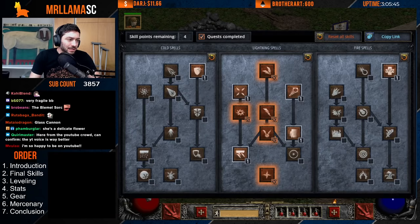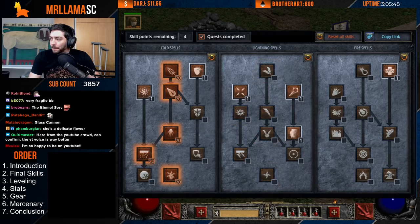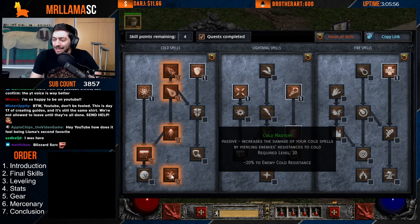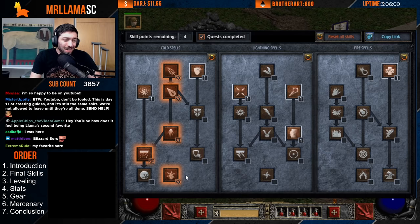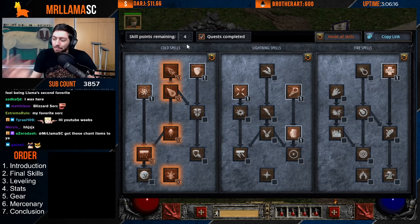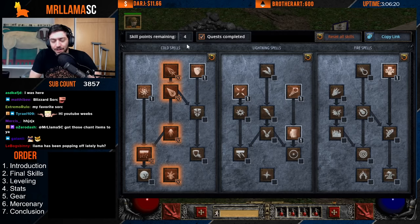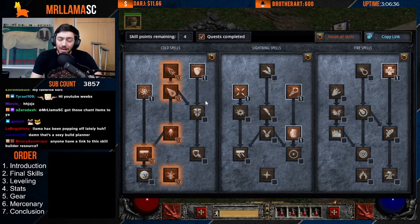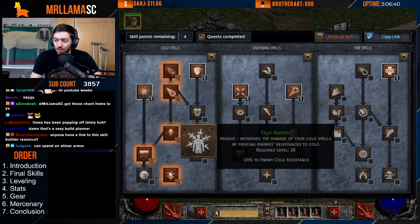Here's the skill build for the Blizzard Sorceress. You don't really need to max cold mastery completely in late game — around 26 total points is usually enough to break immunities. However, if you're playing PvP, having it maxed is very good. The standard setup is one point each in static field, telekinesis, teleport, warmth, and frozen armor, then max all the Blizzard synergies and cold mastery.